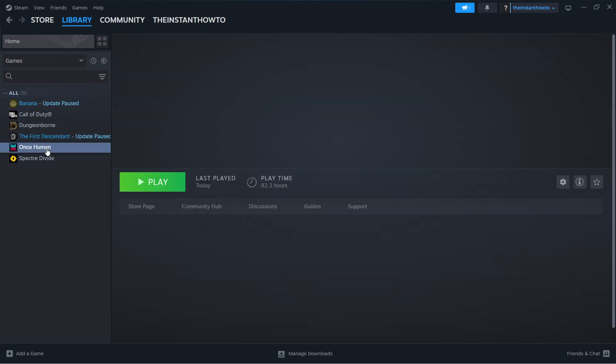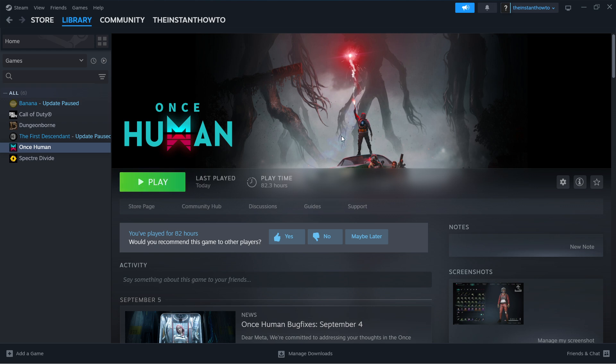Simply look for your game in the library, click on it, and press Play via Steam — not via your desktop shortcut. That will open the game as admin and hopefully fix your issue.